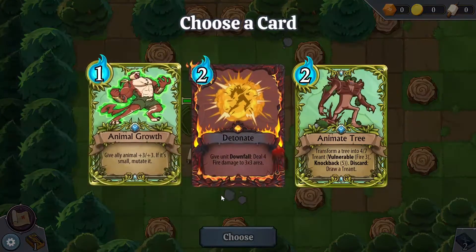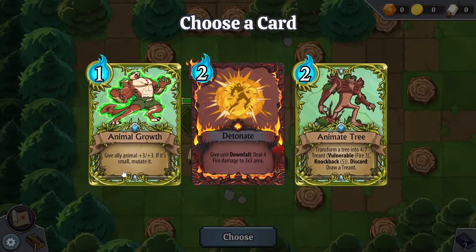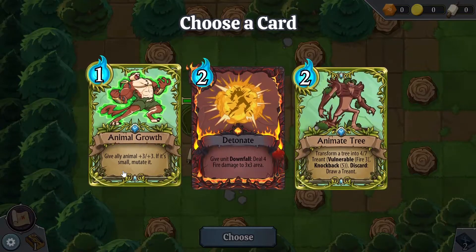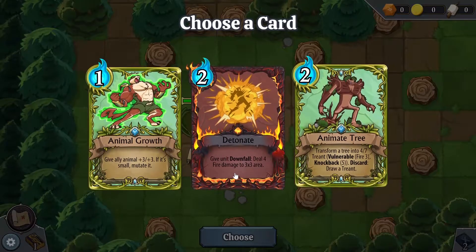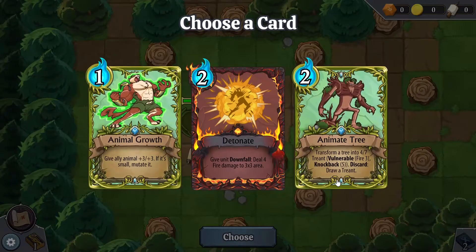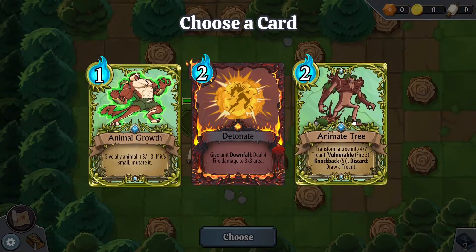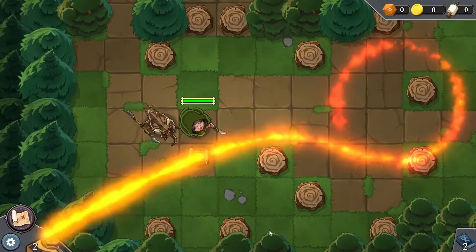Got three cards to choose from — a choose-a-card! This game is so cool. Animal Growth: give an ally plus three, plus three; if it's small, you can mutate it. Give a unit Downfall, deal four fire damage to a three-by-three area. Transform a tree into a 4-7 tree ant — Animate Tree! Let's go. I'm gonna try Animate Tree — I'm hoping I can use it on a tree stump or one of these trees.